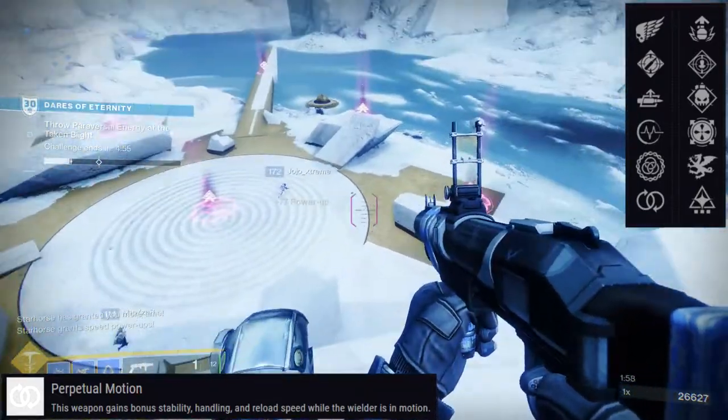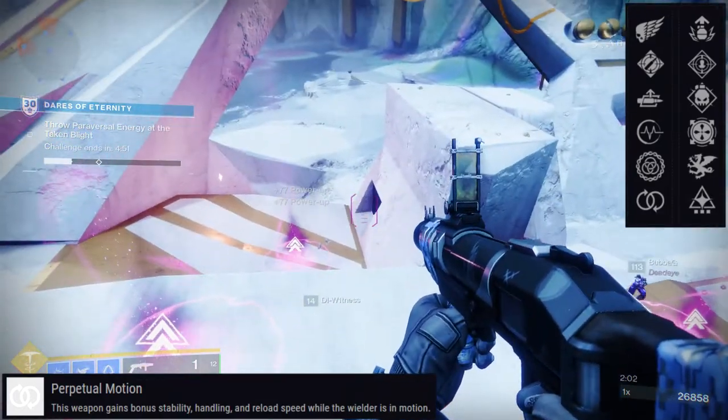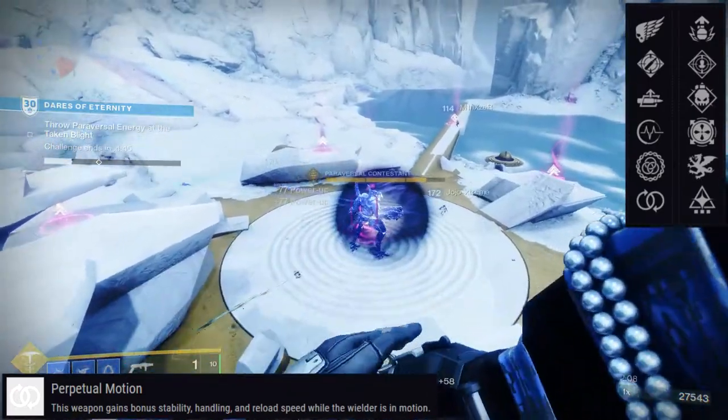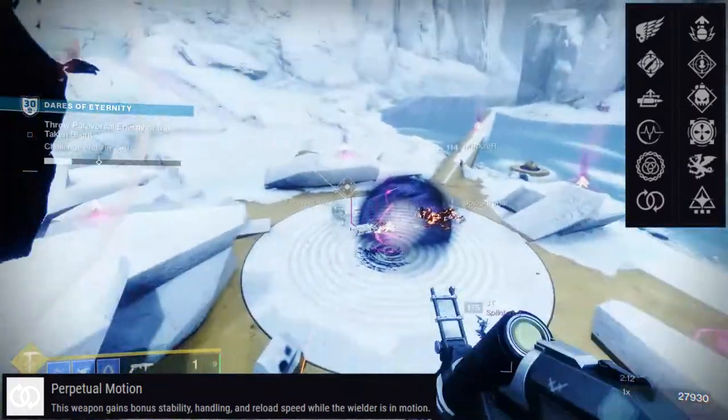Obviously you're going to want Spike Grenades for pretty much everything, aside from blinding nades. And I think this one has concussion grenades, which is also really good for PvE — more so for ad control more than anything else, but really good.